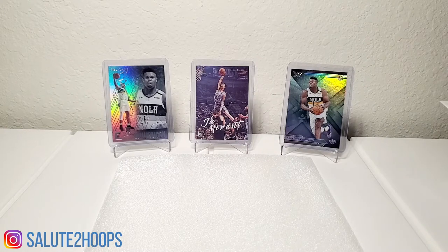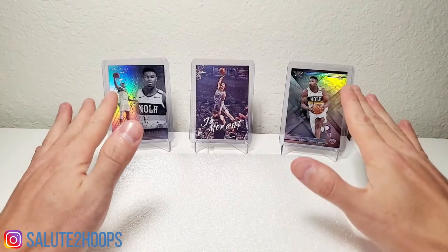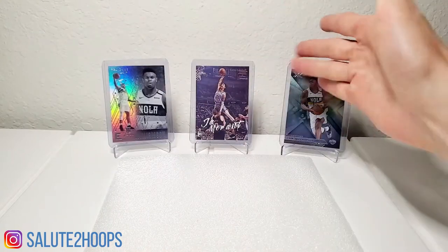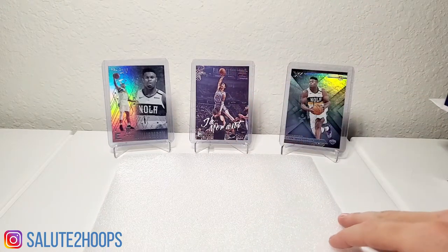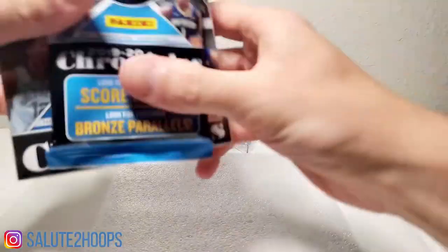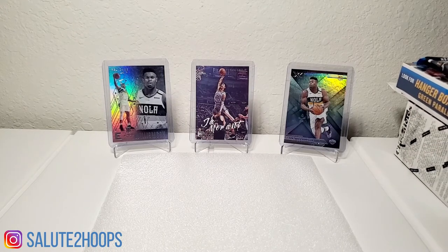I believe if I had to estimate, about 75% of the mega box that we ripped was rookies, so you have to wonder if that's going to saturate the market a little bit with a bunch of rookie cards, which obviously isn't good for value. I don't know how prevalent the Zions are, but these are the only two Zions I pulled out of that mega box. I got a ton of Morants and some Coby Whites too, so it's something to keep an eye on — you don't want too many Zions out there because the value of his cards will decrease.